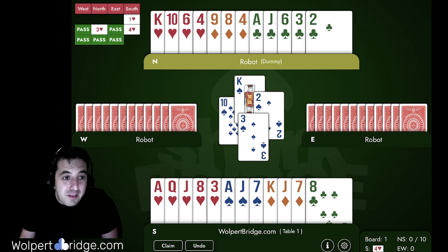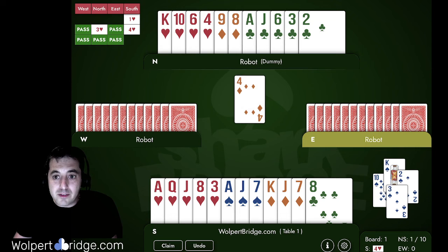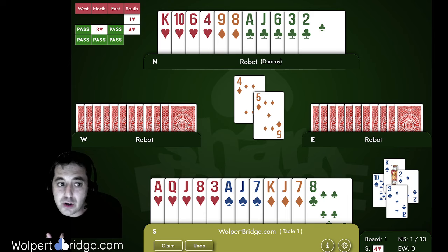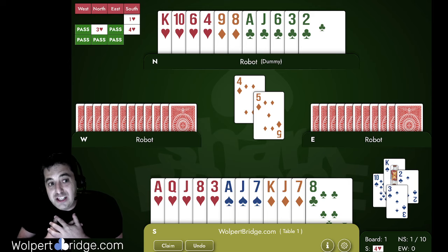So first things first: if we're going to ruff diamonds in dummy, we need to start finessing the diamonds. What we do right now is just lead a diamond up towards our hand — we lead the four of diamonds and it goes five. Now we have a guess: a king-jack guess. We're going to either play the jack or the king. The jack will work when west has the ace and east has the queen; the king will work when the ace is with east.